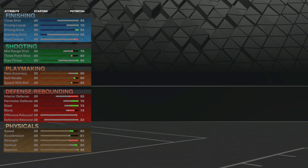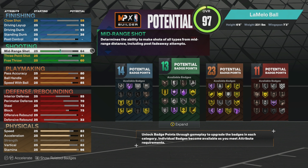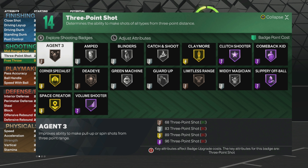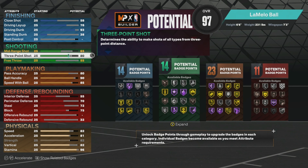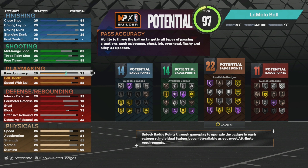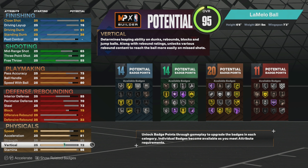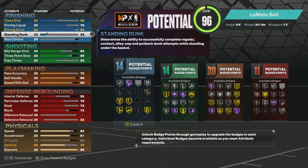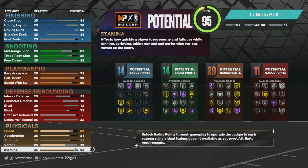Here's how I would remake it: take your three down to 80 if you want other stats higher. Take your mid-range down to 65 and free throw down to 55 — you still get silver blinders and pretty good badges. The only things you lose are agent three on silver and limitless range on silver. Take pass accuracy down to 75, speed with ball down to 80, and vertical down to 73, so you still keep the 93 dunk.